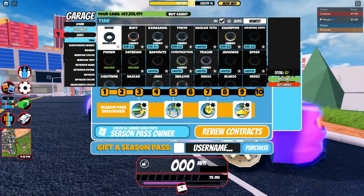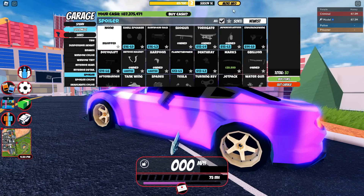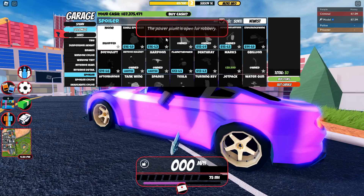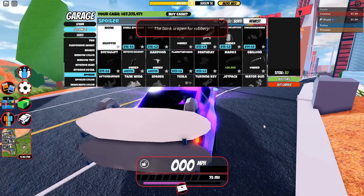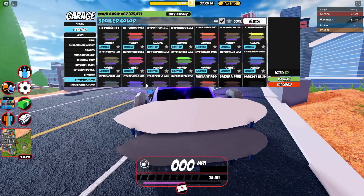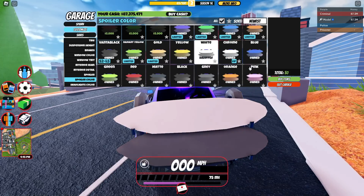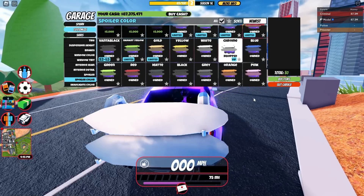The third reward we unlock will be the Surfboard Rack Spoiler. You go into Spoilers, make sure it's on newest and all, and there is the Surfboard Rack Spoiler. Something I noticed while looking at this item is that depending on the color used, it will determine what the boards look like, which does make sense. If we do Chrome, for example, it'll make all the boards Chrome, which is expected for a lot of rewards.